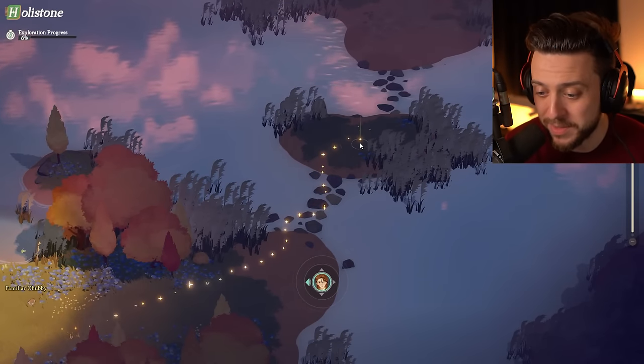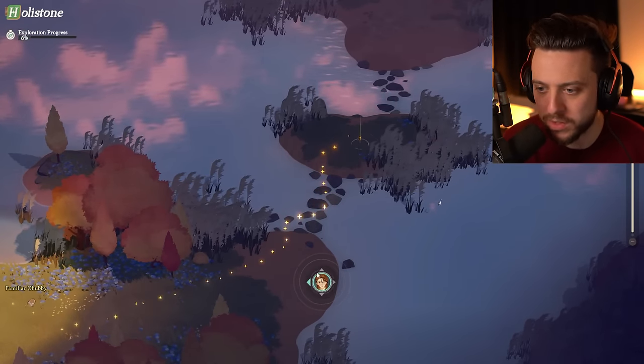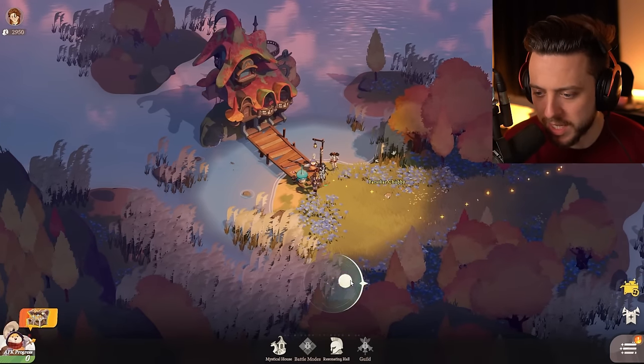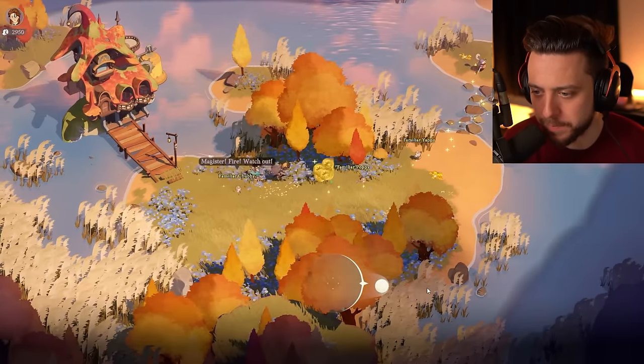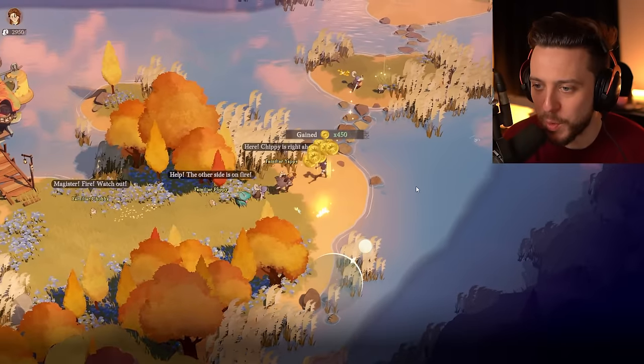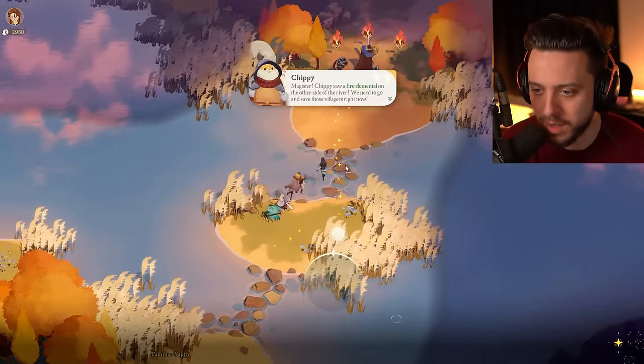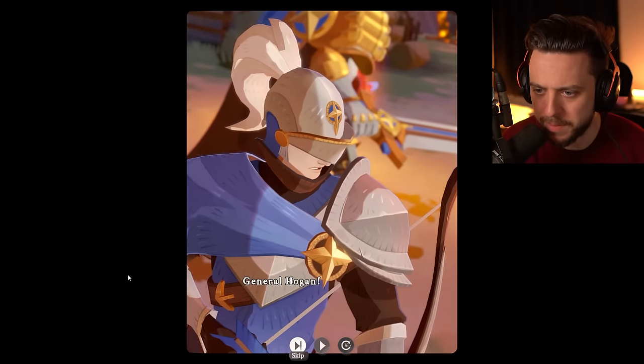So here we go. I'm stepping into Asperia on the PC client, and it looks like the bottom has a little joystick-style movement. The world opens up all bright and colorful — I didn't expect that, actually. I thought it was gonna be a little darker. We got our first battle here.